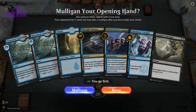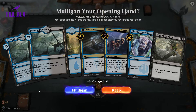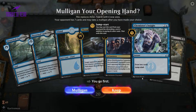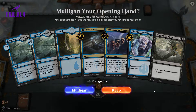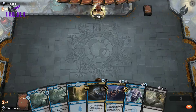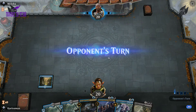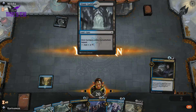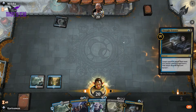Okay, so this opening hand is pretty good. We have two Drowned Catacombs and an Island, so we'll start off with the Island and then our Catacombs will come into play untapped. Then we can cast Thought Erasure into Disinformation Campaign, and we have Chemister's Insight to refill our hand and Vraska's Contempt to take care of anything that might slip through. We're also on the play, which is nice. So let's keep and see how we do. We'll start off with the Island and pass the turn. Our opponent might be on the same deck or the Grixis deck.